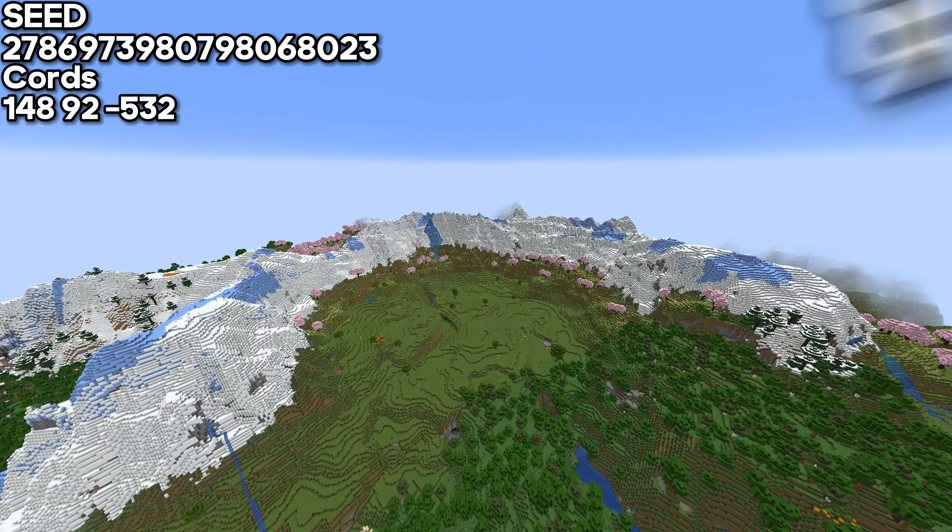Now if we talk about the best wonders in Minecraft, this seed should be considered one of the best — it shows a hidden gem, which is a mansion hiding inside a lush cave. In my personal opinion, it looks absolutely magnificent. So you have seen all 25 seeds — comment down below which one was your favorite, and please subscribe. We'll see you next time!